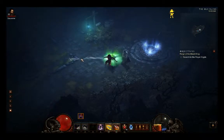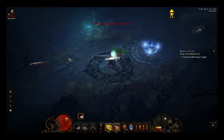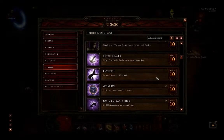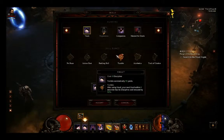Essentially, you mash the discipline skills while holding down the Impale attack, using whichever ones are off cooldown, then use Preparation once you're out of discipline and mash the other skills again. Next up is 'Olympian,' which requires using Vault six times in ten seconds — a pretty easy one.